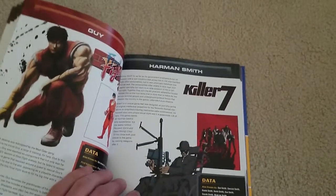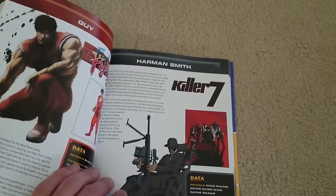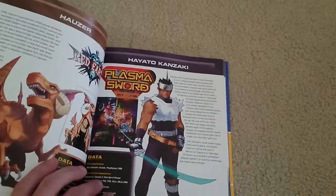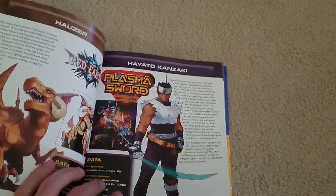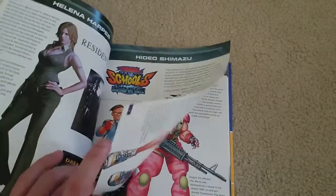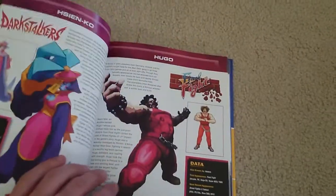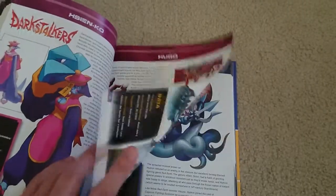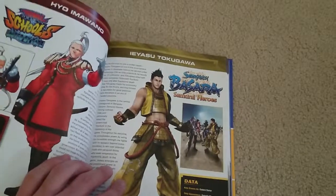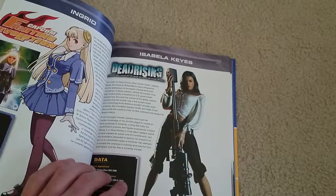You got Guy from Final Fight, Harmon Smith from Killer7. Fun fact: Killer7 is also the name of a gun in Resident Evil 4, so it's a reference to the GameCube game. Harioto Kanzanki from Plasma Sword, Hauser from Red Earth, Helena Harper from Resident Evil, Hideyoshi Shinzami from Rival Schools — very underrated game in my opinion — Howard Pell from Mercs, Hugo from Final Fight, Hsien-Ko from Darkstalkers, and Hunter from Monster Hunter 3 Ultimate.